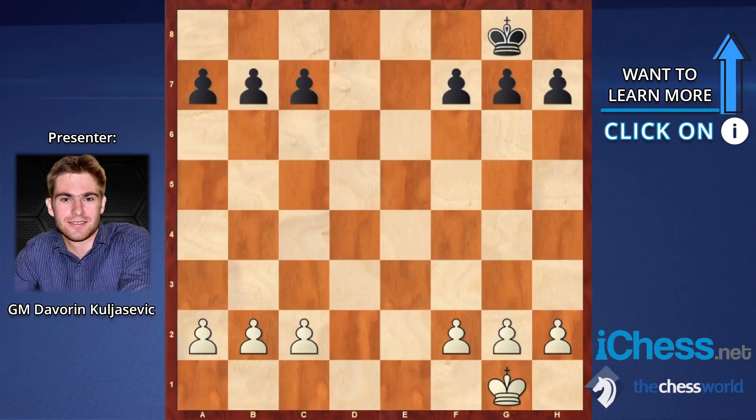Similar to that is the pawn structure where the C and D files are open. This is more common for closed or semi-closed games starting with D4. Again, it's not as simple as it looks. The side with some initiative can actually create a big advantage, because the plans here are quite direct and it's difficult to obtain counterplay if your opponent is attacking in the center.